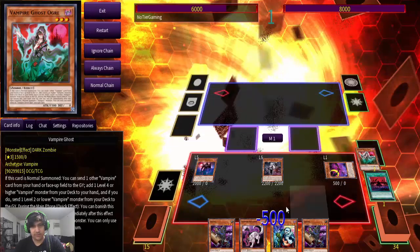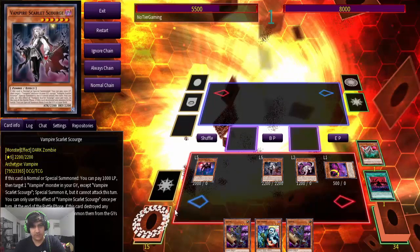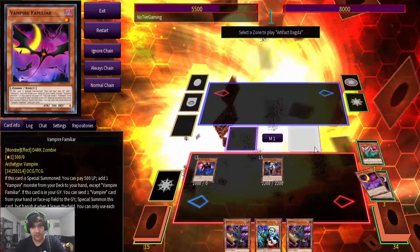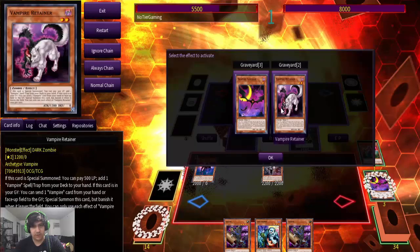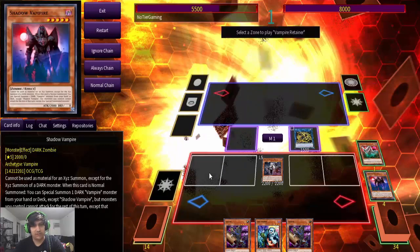Activate the effect of Vampire Ghost Sturge, summoning Retainer. This is where we will link for the Artifact Dagda. We will then use Retainer, sacrificing the Shadow Vampire to summon.